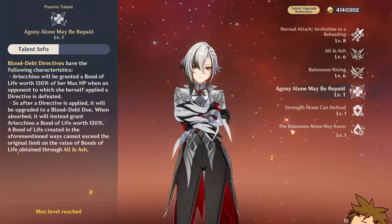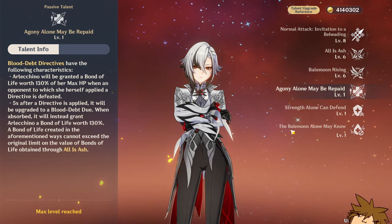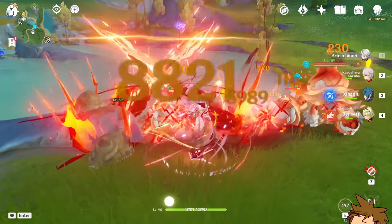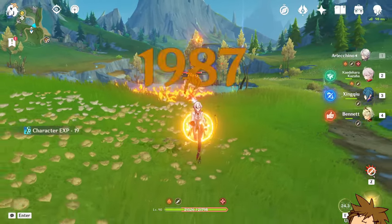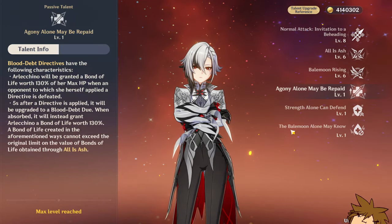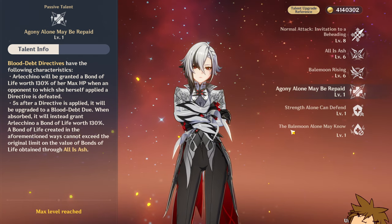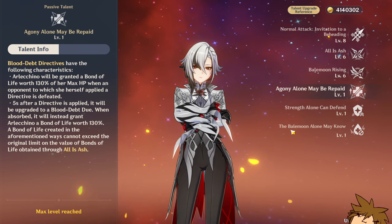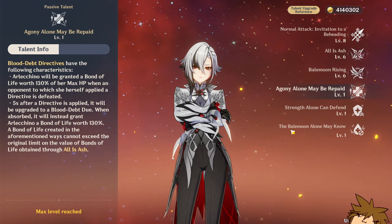Her talent allows you to get 130% Bond of Life when an opponent with Blood Death Directive is defeated. So if a Blood Death Directive is applied on an opponent and that opponent is defeated by another character, the Bond of Life is instantly absorbed by Arlecchino at 130% of it — which is pretty nice. If you accidentally kill one of them, don't worry, you get your Bond of Life anyway.